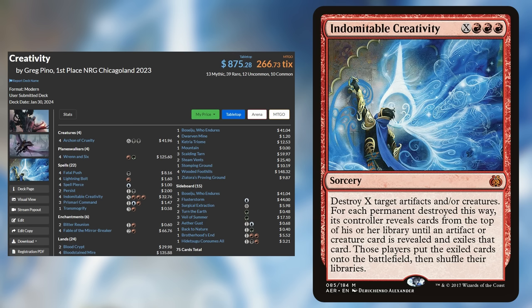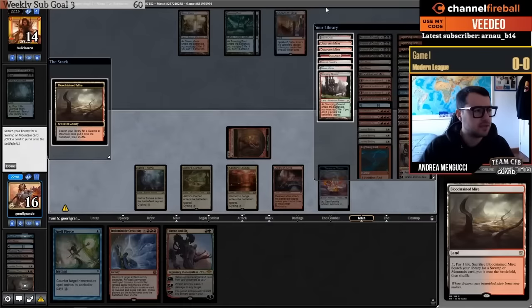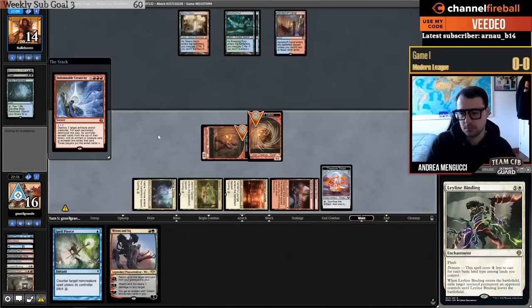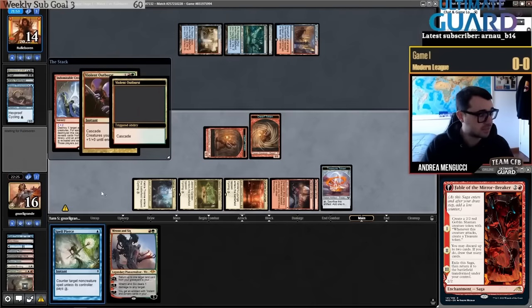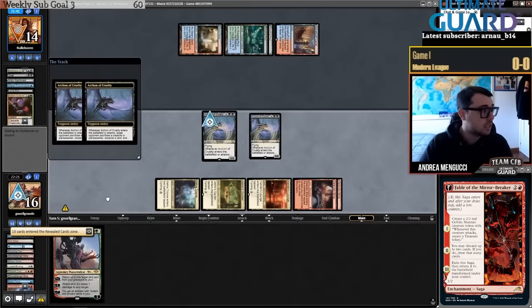2023: Creativity. During the first months of 2023, Izzet Murktide retained its dominance at the top of the Modern meta, but midway through the year a new challenger emerged in four-color Creativity. The idea was to play zero actual creatures outside of Archon of Cruelty, using cards like Fable of the Mirror-Breaker or Dwarven Mine to make creatures or artifacts that you'd blow up with Indomitable Creativity to find the Archons of Cruelty and win the game. The biggest reason Creativity rose was the printing of Leyline Binding, which offered a huge reward for being four or even five colors, along with Modern players finally waking up to the power of Standard all-star Fable of the Mirror-Breaker. By May 2023, Creativity managed to topple Izzet Murktide to become the most played and best deck in the Modern format — but its time at the top would be short-lived.